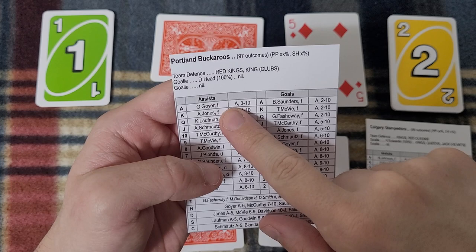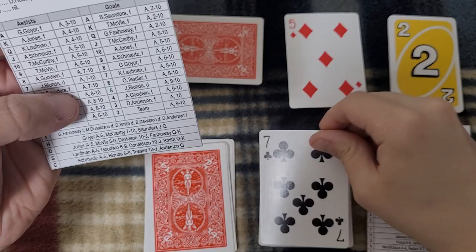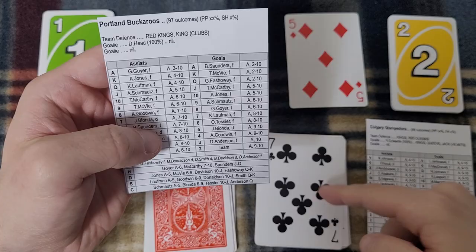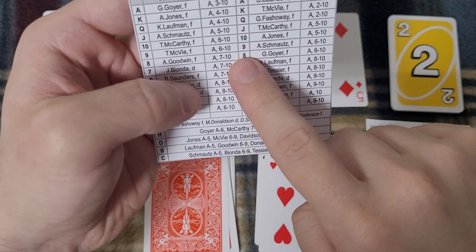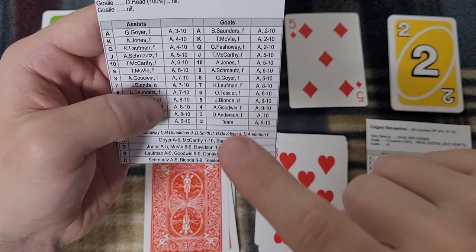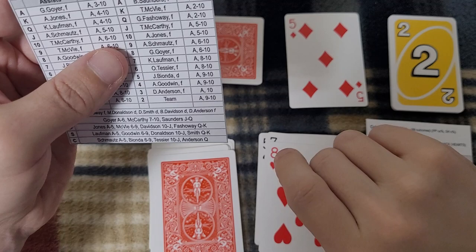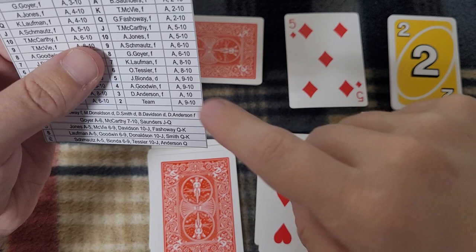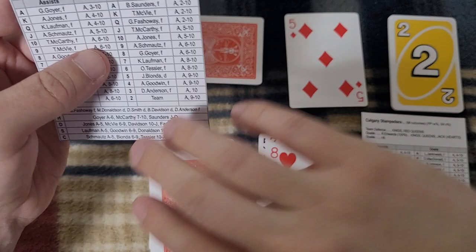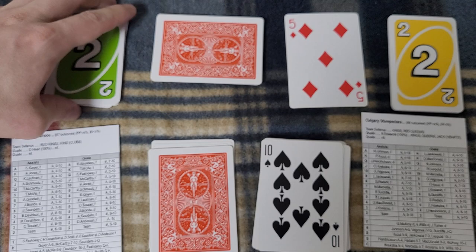Goyer is a good player — he's an ace for a reason. He can set up someone in scoring position with an ace, 3, 4, 5, 6, 7, 8, 9, or 10. The second card is a 7 — he's going to feed the puck to somebody. The third card is an 8 — Goyer still has the puck. Maybe he chipped it off the boards or maneuvered around a defenseman. Individual effort, end to end. The fourth card: if it's ace, 6, 7, 8, 9, or 10 he scores; face card I check goaltending; 2–5 no goal. It's a 10 — and 10s, like aces, are automatically a goal. Goyer has scored and tied the game!